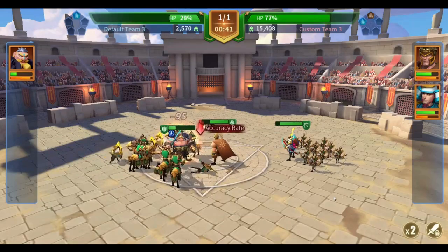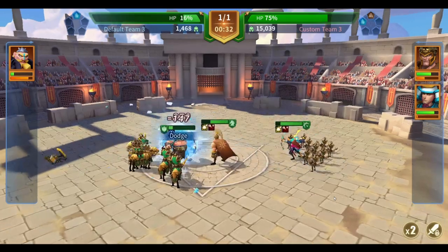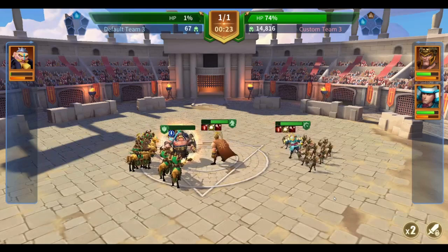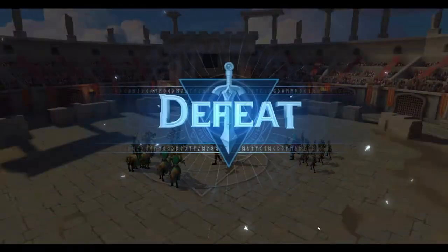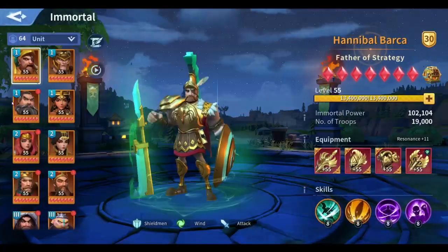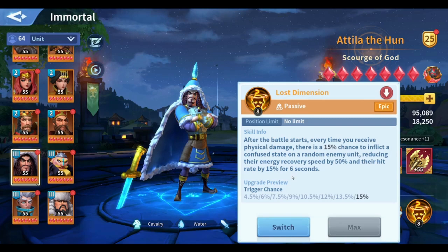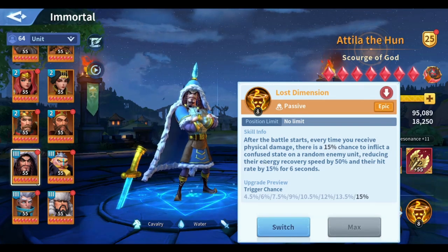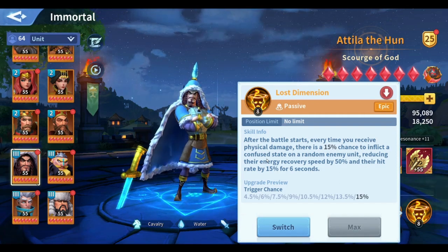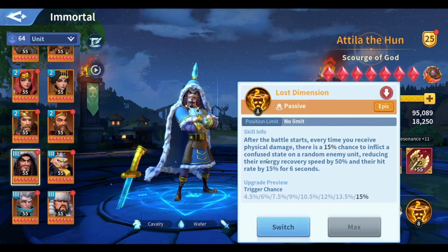Reducing the accuracy rate by 15% could help a lot if you're using a skill such as Misleading, combined with maybe After Image as well — this is gonna be a very good combo with Lost Dimension. So the skill only reduces energy regain speed by 50% and reduces accuracy rate by 15% for six seconds. The confused state does not apply the confused effect that makes enemies damage each other — that's what got me confused when I first read the description.